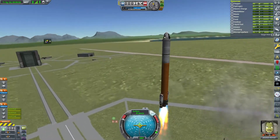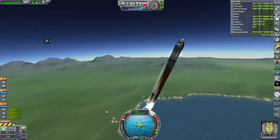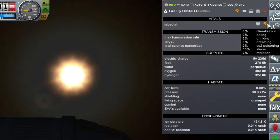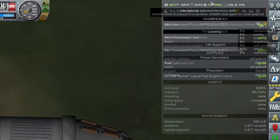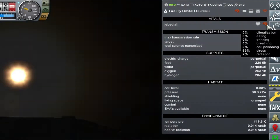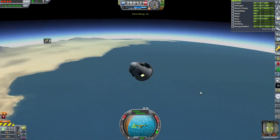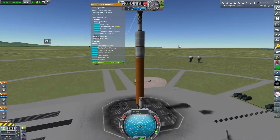Now it's time for Jebediah Kerman to try for the long duration stay in space. We attached a new fuel cell to the side with liquid oxygen and hydrogen to sustain the reaction, and it does work for electric charge. However, Jebediah doesn't have a lot of living space in this unpressurized capsule, so he's getting pretty stressed out. The game tells me he starts hearing voices, so it's time to head back before anything bad happens.